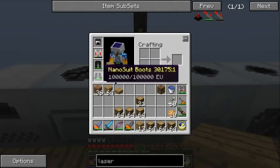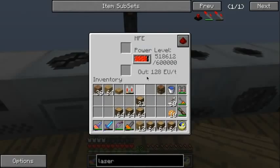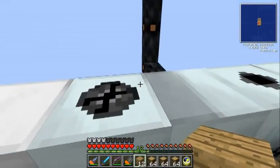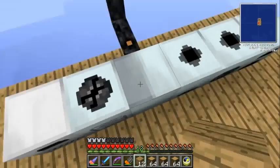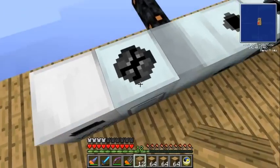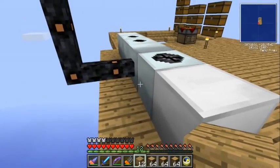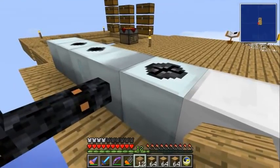At the end of the last episode I was mentioning how my nanosuit armor can't actually charge inside the bat box. Well, I've switched out the bat box for this MFE — the MFE is the upgraded version of the bat box. The bat box can store 40,000 EU; the MFE can store 600,000 EU, a huge amount. It's actually almost filling up here even just from this one little solar panel.